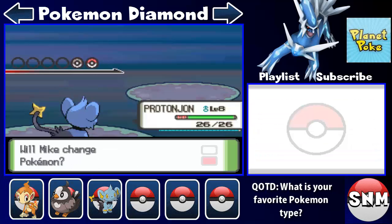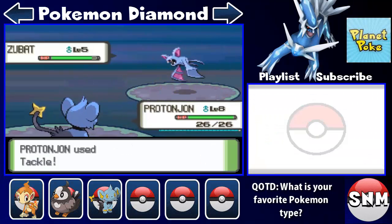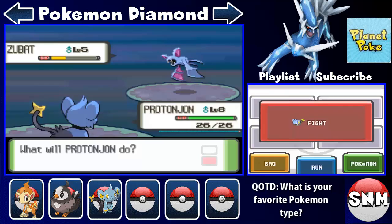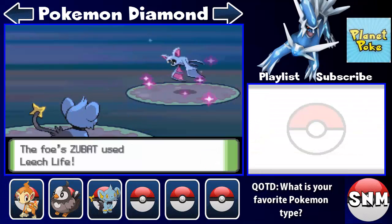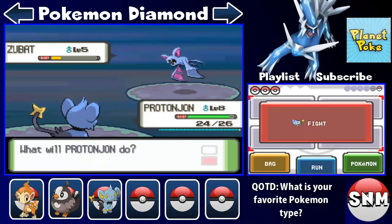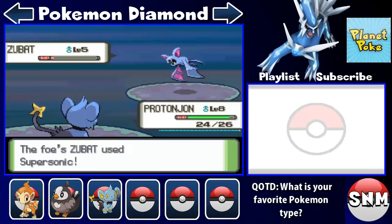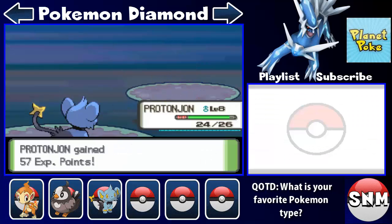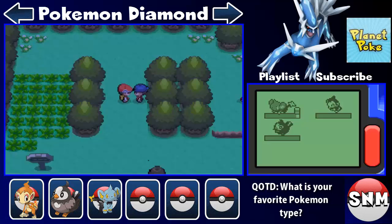Any Zubats — I think we've already seen a Zubat. Zubat is a flying type Pokemon. We're gonna get our Chimchar to around level nine, which is good, definitely right where we want our Pokemon team to be.